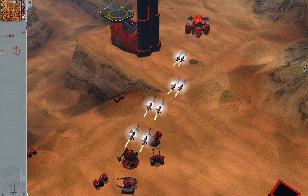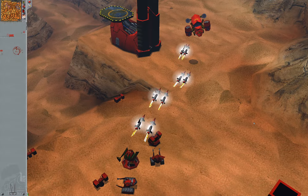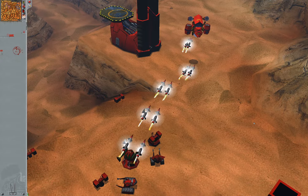Despite the target not moving, you can see how the turret intentionally deviated one of the shots. What's the point of that? Half-aiming is bad enough — no need to make things worse.